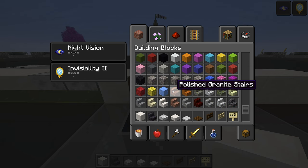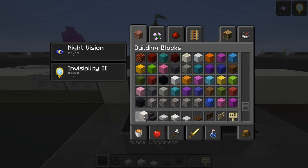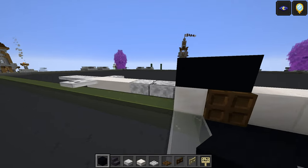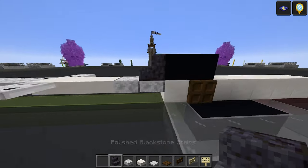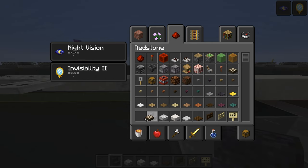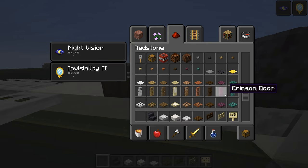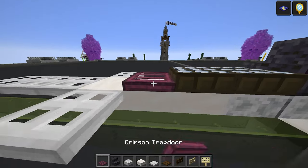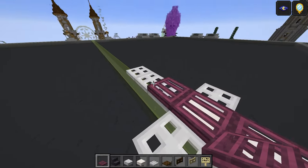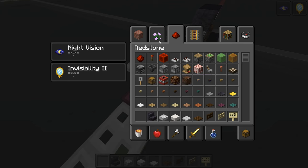We need black concrete. I need to replace something — I'm going to replace the block of quartz. One and two of those. Take the polished blackstone stairs — that's one there. Taking daylight detectors — this is going to be one and two, and turn those on. Taking the crimson trapdoor now — that's one, two, and three. I'd recommend having the lines facing towards the front, it kind of makes it flow a little bit better.